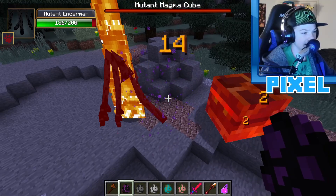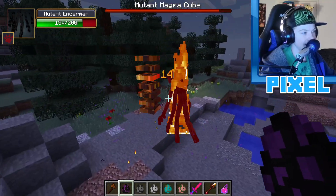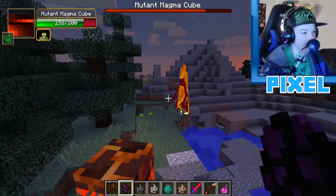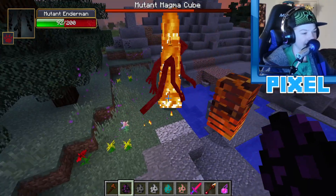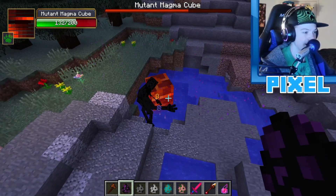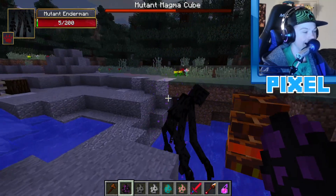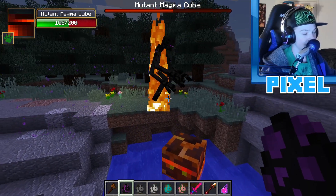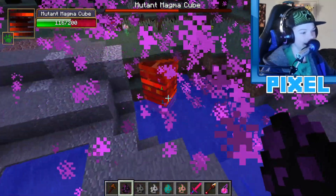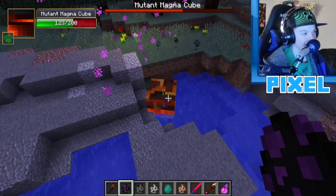Final mutant battle: mutant magma cube versus mutant enderman. Both have around 150 health. The mutant magma cube has full range resistance and can throw magma blocks, while the enderman can throw blocks too — they're somewhat similar mobs. The mutant enderman dies, and the mutant magma cube survives the enderman's final attack with 125 health.